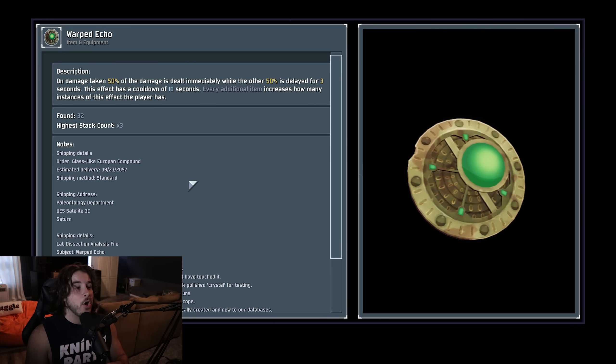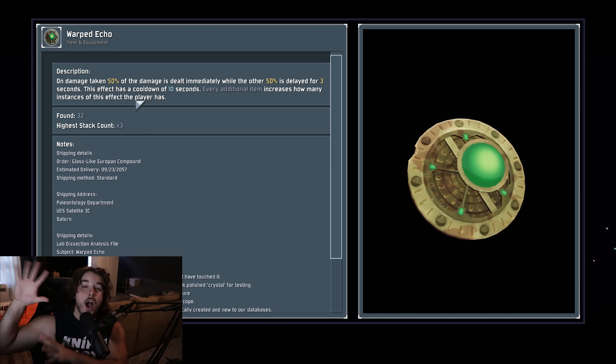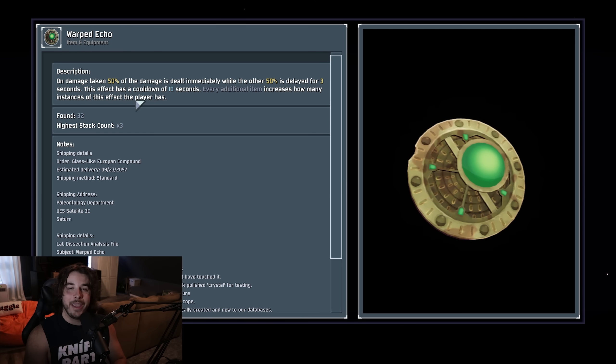Warped Echo — this thing is pretty interesting. The Warped Echo is the source of a major bug in the game at the moment involving invincibility on mythics or scavengers, and it has not been patched out yet. It's kind of hard to gauge its effectiveness. Some people are claiming it gives double damage to you — taking the full 100% up front and then three seconds later taking the same 100%, doubling the damage. I don't have any proof of that and I've been trying to test it. Regardless, let's say this item is functioning totally normally — it's all right.